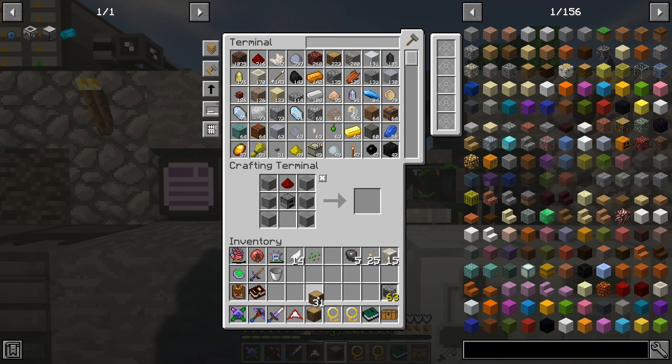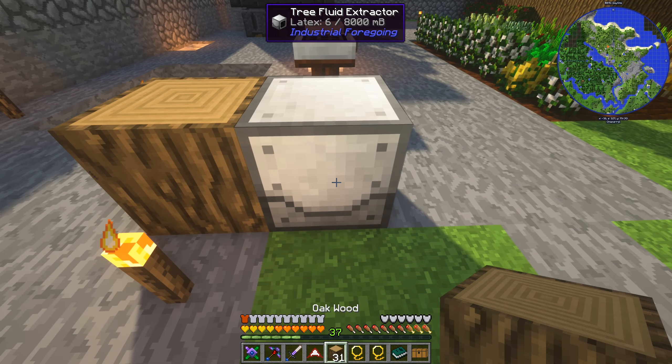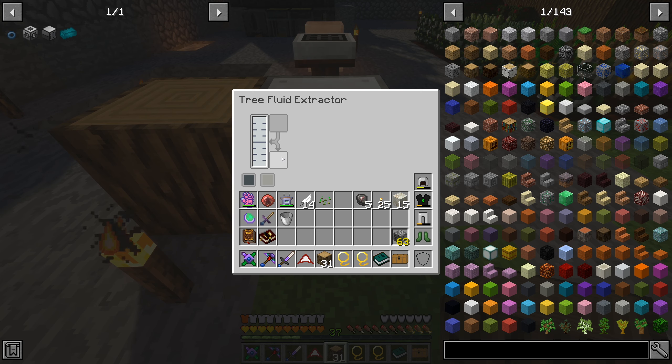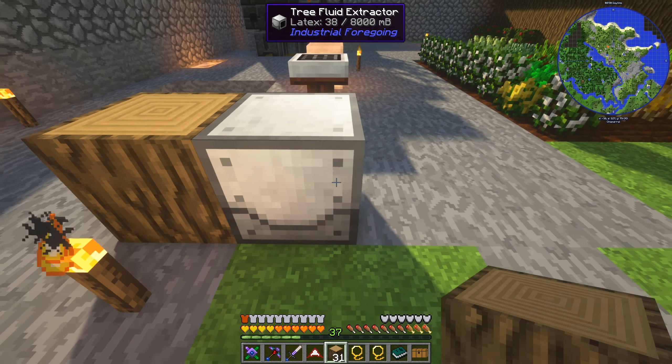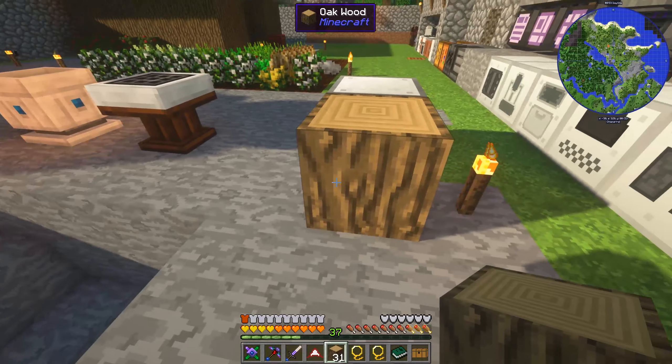Latex processing unit is the next thing, but before I get to that, this tree fluid extractor - I can never remember if this actually requires power or not, so I'm just going to assume that it doesn't. Let's get some wood, shouldn't matter what type. Just put that in front of it here, and you can see it doesn't require any power - it will slowly fill up with latex. And there is a latex tank there. We can pull the latex out and it will very, very slowly break this piece of oak wood.